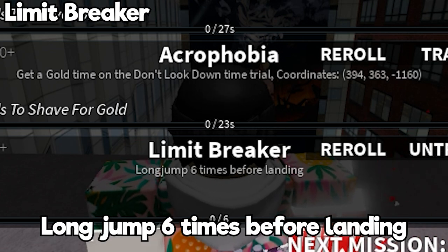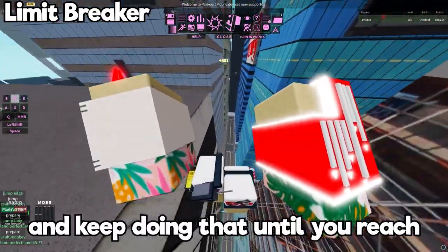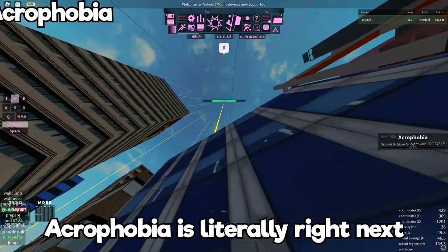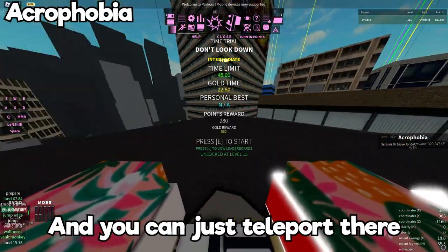Now we're gonna do Limit Breaker. All you have to do is long jump six times before landing — start ledge grabbing and long jumping and keep doing that until you reach six long jumps.